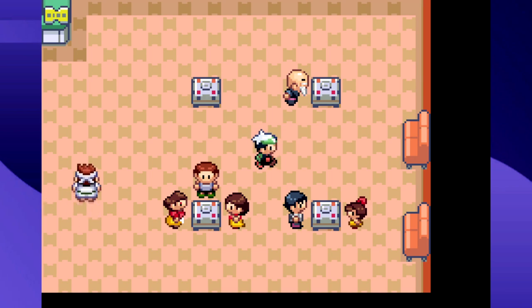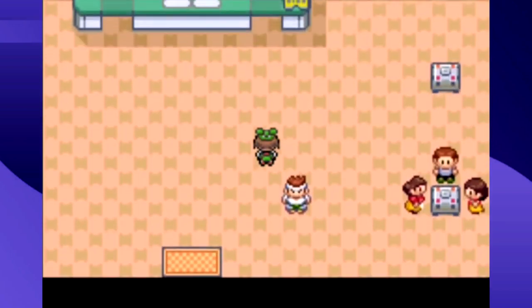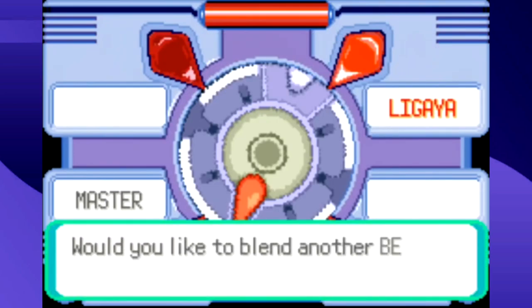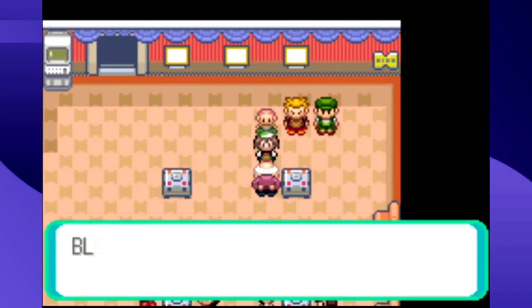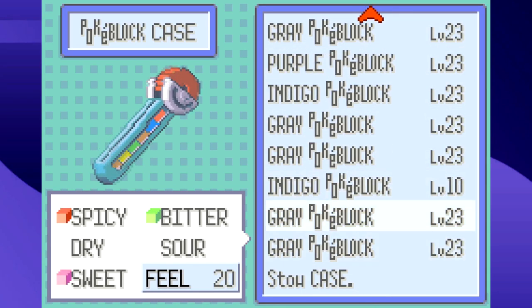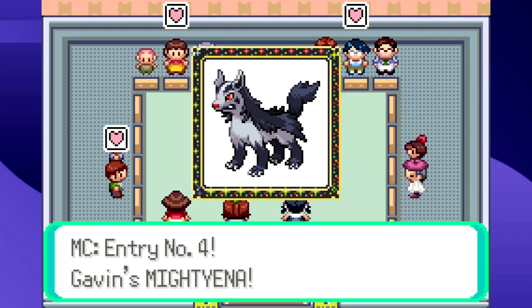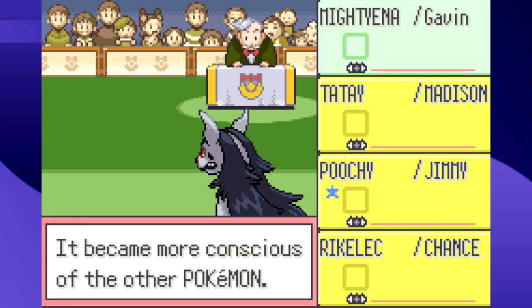There's only one NPC that's actually good to blend with: the Blend Master. After beating Pokémon Emerald, you might catch him on TV. If you go to Lilycove City on that day, he'll always blend gold Pokéblocks with you — the best you can make. But if your battery is dry, you can't get daily events, which means this will never happen. So have fun making Pokéblocks with the really bad NPCs!